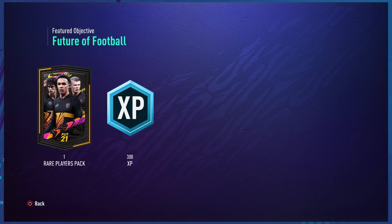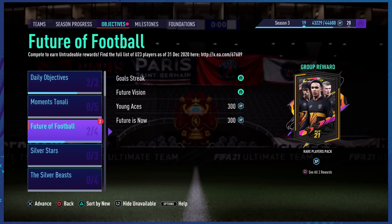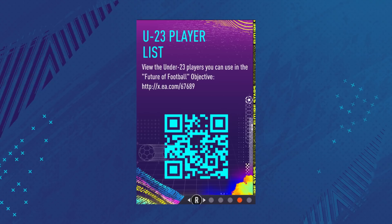Getting straight into this one — this was added at the same time as the Tenali release today, Friday the 5th, when we did get Future Stars Team 1. We can actually see this objective for the 50k pack being advertised absolutely everywhere with this QR code.